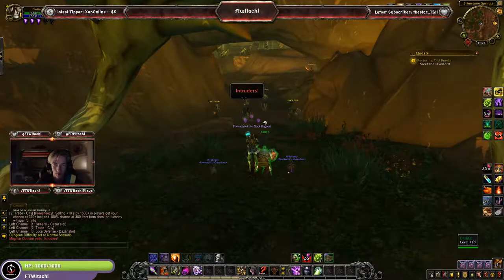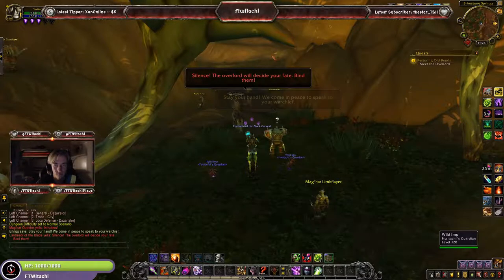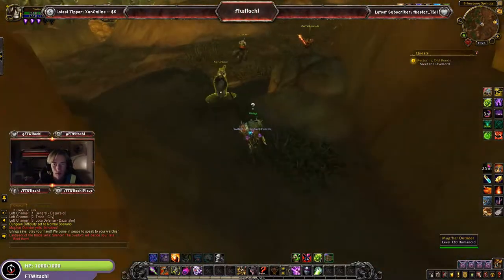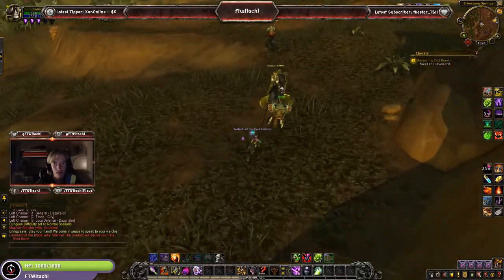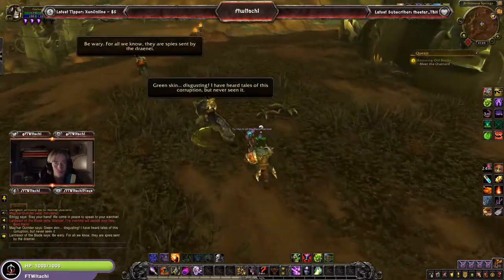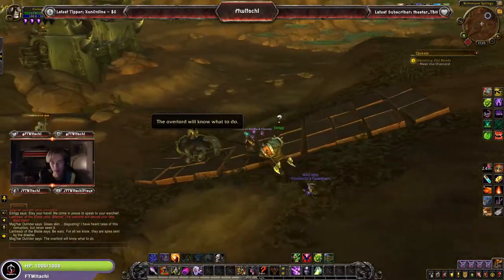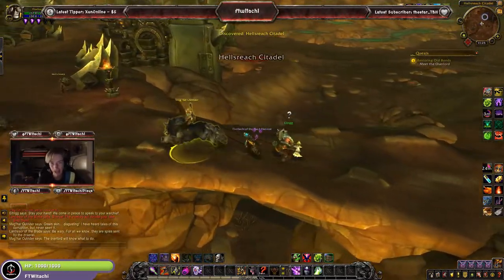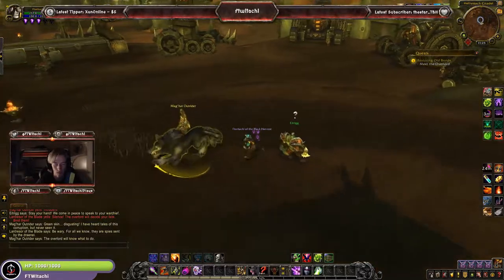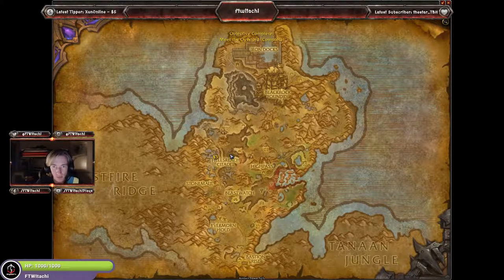Actually this is a dungeon instance — it's not the real Warlords of Draenor, which is why the Garrison hearth wouldn't work here. I get dismounted. I don't want to recruit these guys — they don't even know who I am. 'Green skin — disgusting.' Did we not even do Warlords of Draenor? Do you not know me? I've helped you! They don't remember the Black Foundry days.